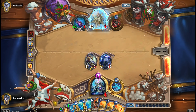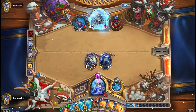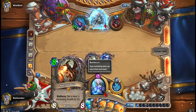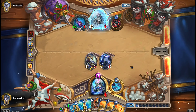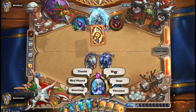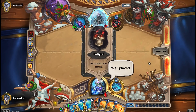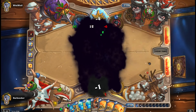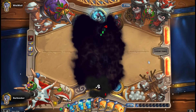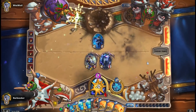Two fatigue damage - is there anything different we could have done to have him take one extra bit of damage? That was a really close game. We were down to our last Ice Block, but in the end fatigue damage ends up killing him. Feels pretty good.